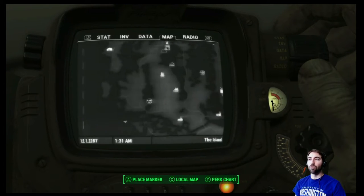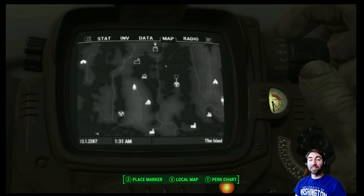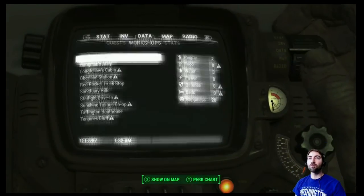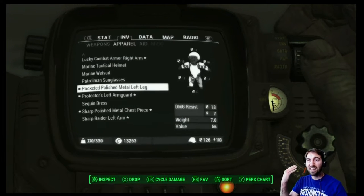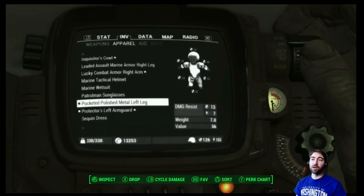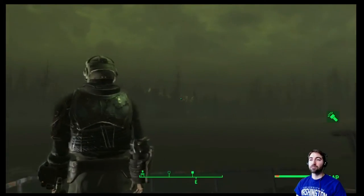Now that we're crazily overweight, we should head back to the Nucleus — it's a good shot past the Children of Adam shrine, a relatively safe direction. We can save there, store some items, and figure out what's actually useful. Our pocketed polished metal left leg is just a normal leg, nothing special about it. Potentially we'll want to use the assault marine armor left leg — it's twice as heavy, but maybe we can upgrade it significantly. Damage resistance 13, plus if we can put pocketed on some of these things it might be worth keeping.